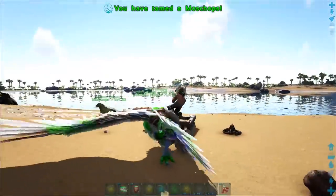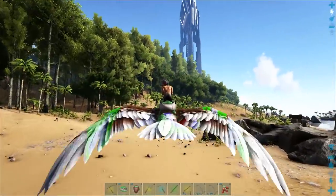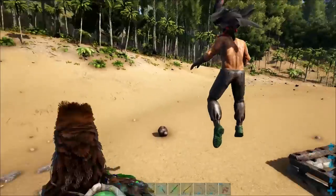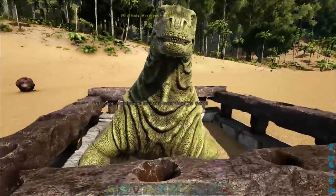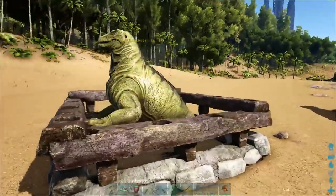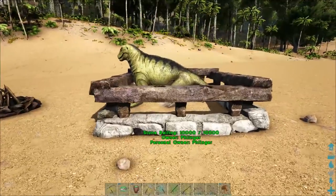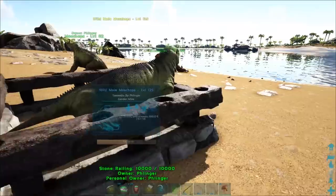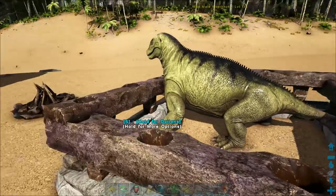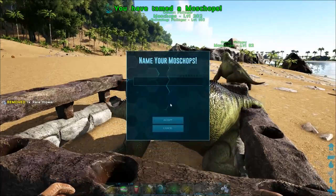Let's go find a really high level one to show you guys just how difficult these guys can be. I was able to find a 135 just down the beach - he'll do. This guy needs a rare mushroom. So now we're going to take rare mushrooms, put those down in our zero slot, walk up, and feed that little sucker. He's only going to need one more. We're going to wait for him to be hungry again - and now this guy wants rare flowers. We'll take the rare flowers, put it down - bam, we got him.